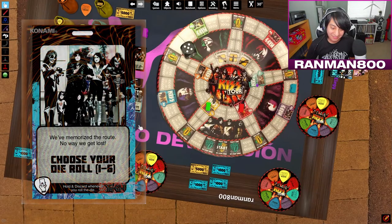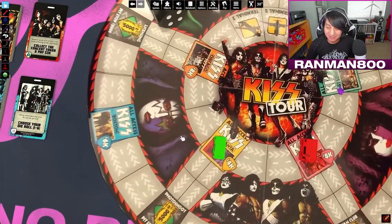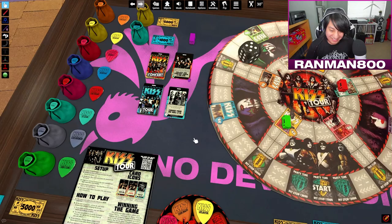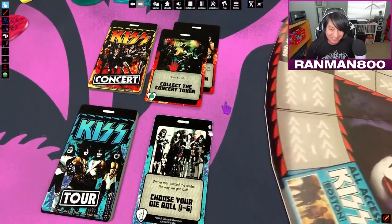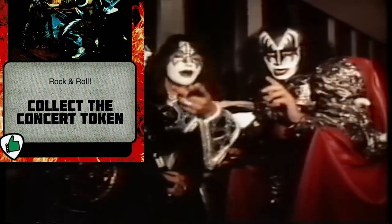I'm gonna use my trap card here — I'm choosing my dice roll. I want to move 3 to St. Louis. It looks bad, but... rock and roll! Rock and roll!